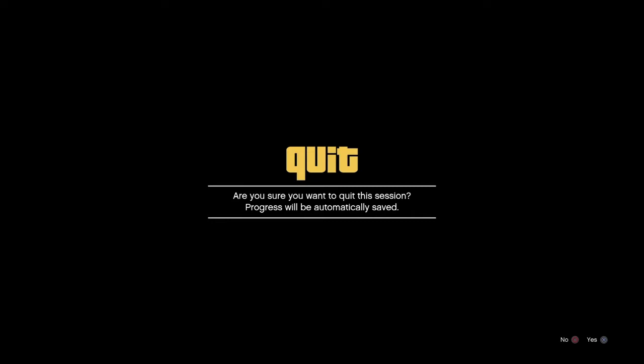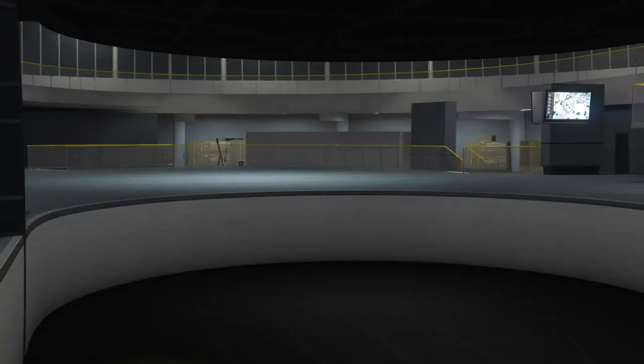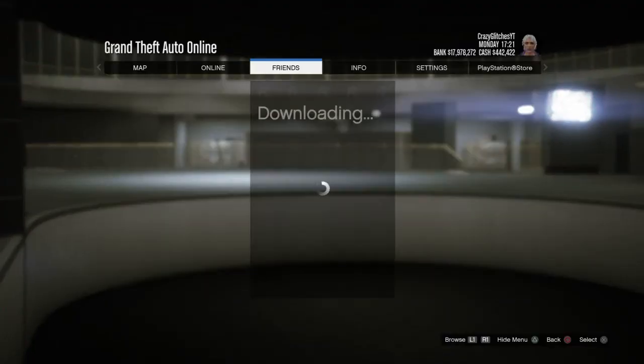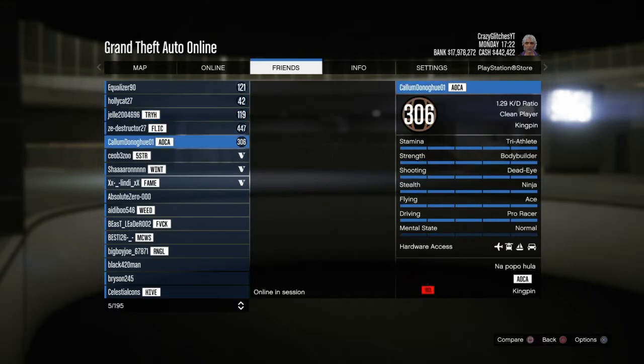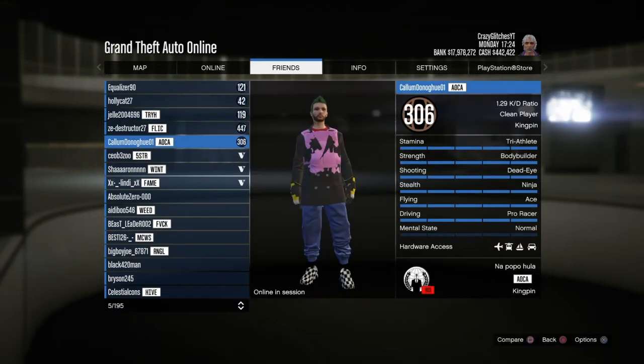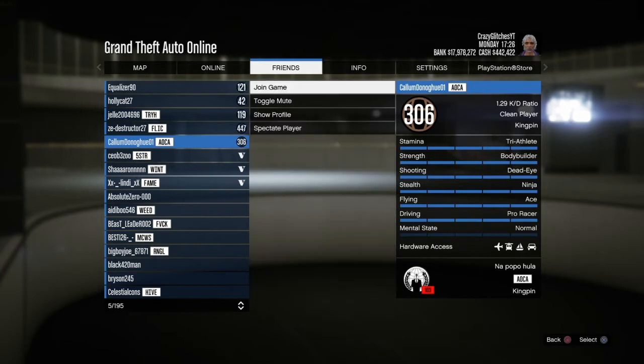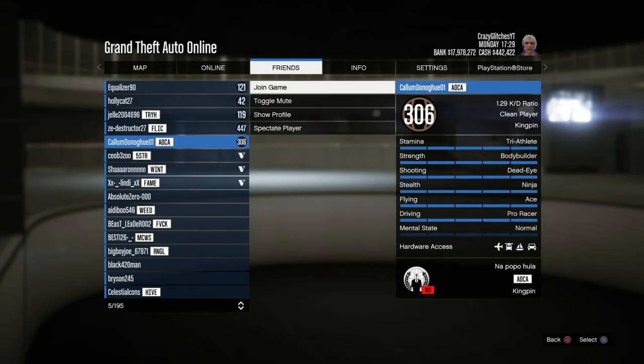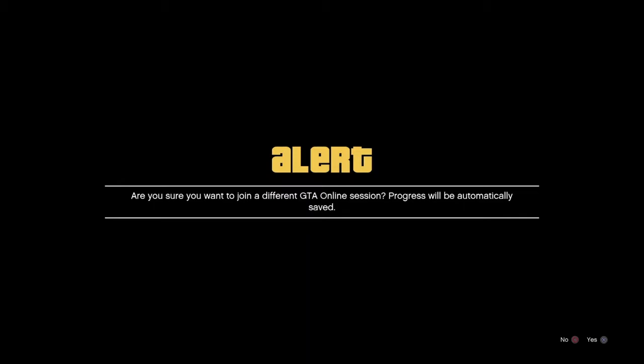So what I'm going to do now is cancel the alert. I'm in the glitch state, so I'm going to ask Callum to send me an invite. We're going to accept that game invite, accept the alert, and then what Callum's going to do is kick me from the job.